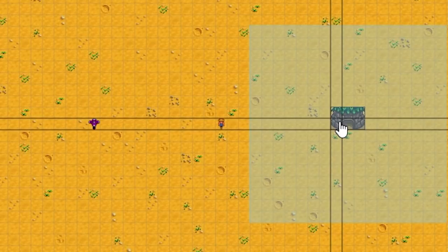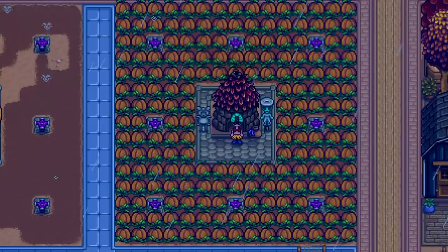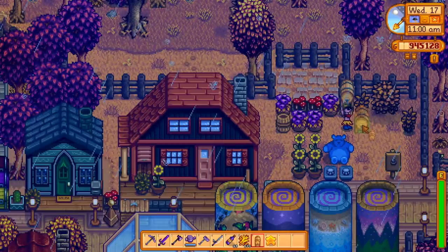Tip number 1. Between sprinklers, scarecrows, and junimo huts, it can be hard to know exactly how to organize your crops. I'll cut right to the chase — this is my favorite layout for organizing my farming. There's probably a slightly better way to do this by utilizing pressure nozzles, but this setup allows you to grow 192 crops that will be harvested by junimos and are protected from crows. Plus, I end up designing most of my farms in a grid style layout anyway, so this fits perfectly.